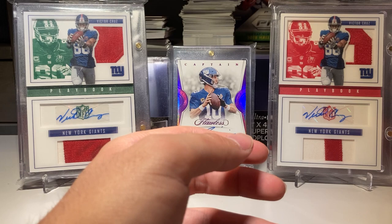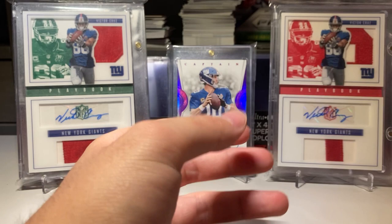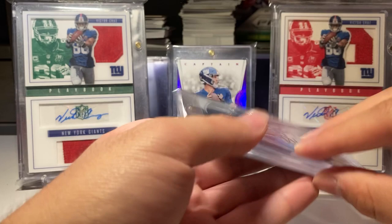That's a rookie and here's another rookie of Ingram — the RPA from Immaculate, on-card autograph numbered to 225. And here is an Optic rated rookie autograph numbered to 150. I meant to get more Optic autographs but just never did.